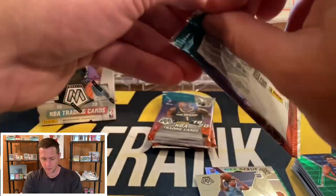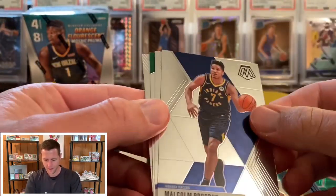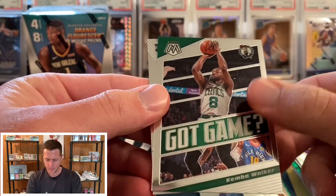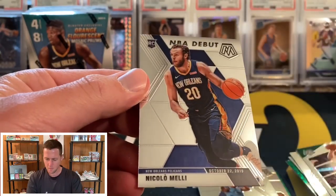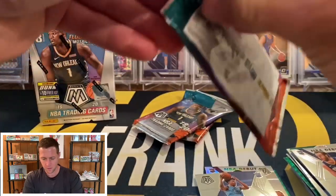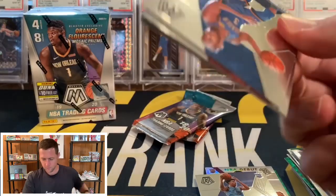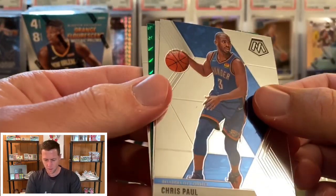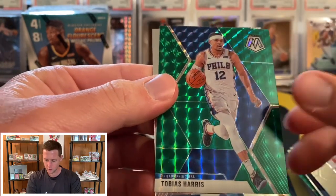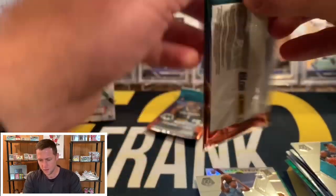Next pack — we have a Malcolm Brogdon, a Rashawn Holmes got game, a Kemba, and an NBA debut of Melli. Three more packs in this first blaster. Got another green coming up — Chris Paul, Zach LaVine — and that one's not going to be a rookie, that is Tobias Harris, and a PJ on the back.